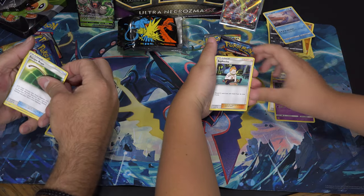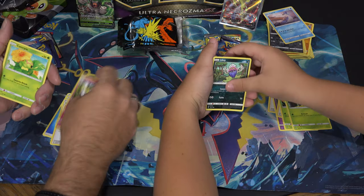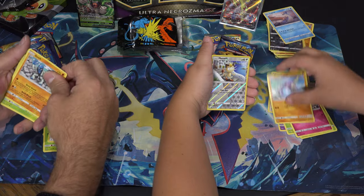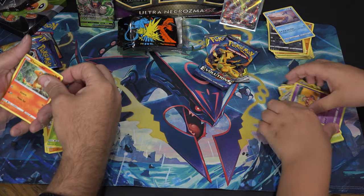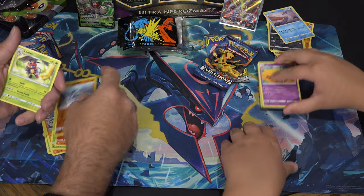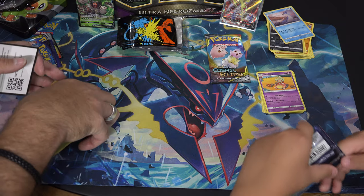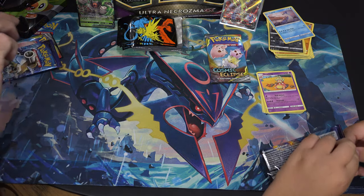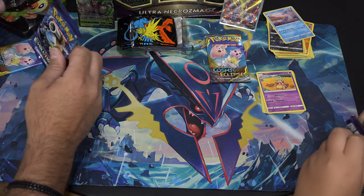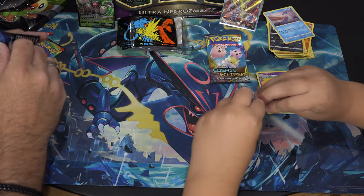I pulled Escape Rope, Tangela, Trainer Bomby, Caterpie, Porygon, Oddish, and a Slow — Charmander. Then Kerbabel and Alien. I'm so excited for this, and so excited for the last one we just did. This is Evolutions we're doing — actually wait, we're doing Cosmic Eclipse right now. Look how much is open; it's clear, that's weird.